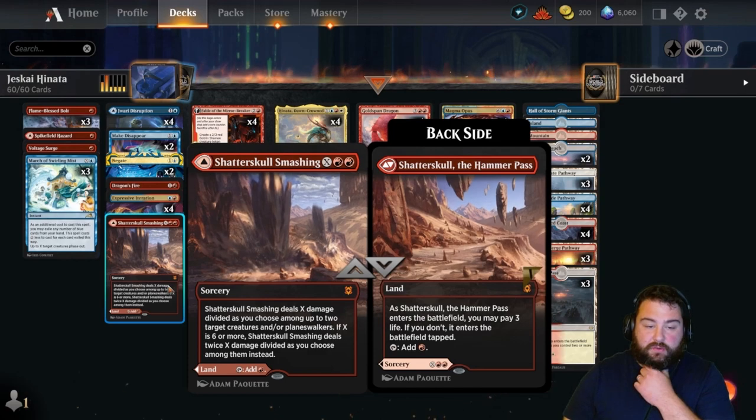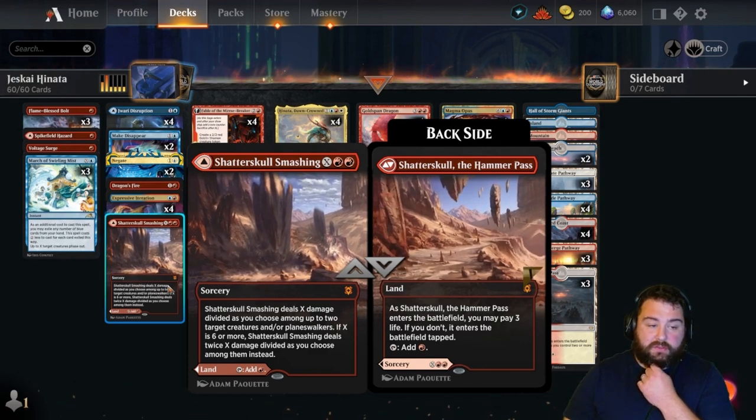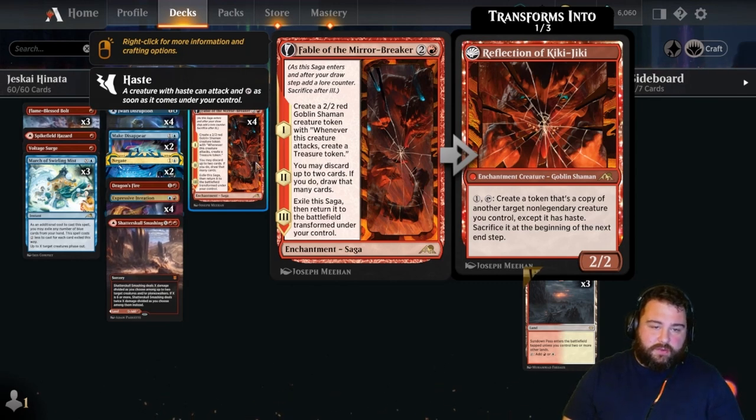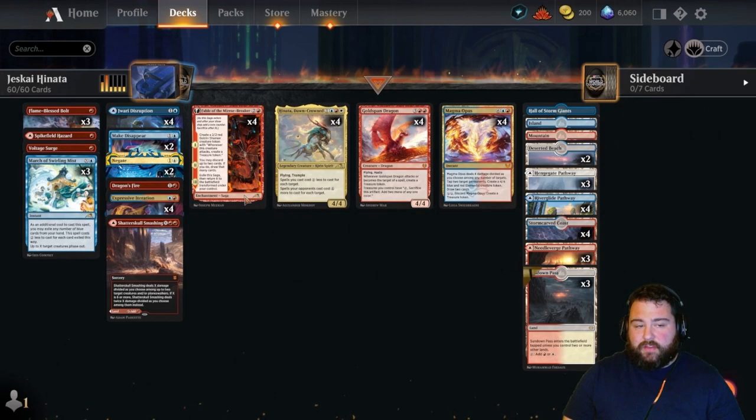Fable of the Mirror Breaker is all over the place right now. It creates a 2/2 red goblin shaman token; when you attack you get a treasure token, which with Goldspan out translates into two mana. The second chapter lets you loot — discard two cards, grab two more — useful late game to ditch lands for win conditions. Once you exile it, the reflection lets you tap one mana to create a token copy of another creature, like Goldspan, swing for eight in the air, and generate two treasures.